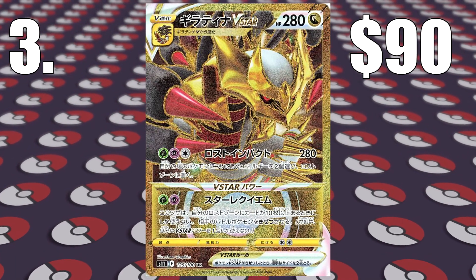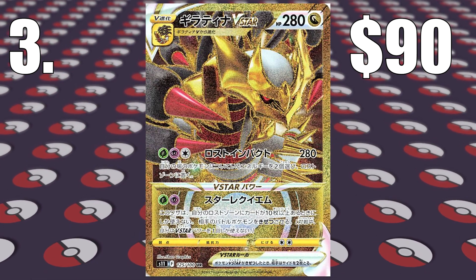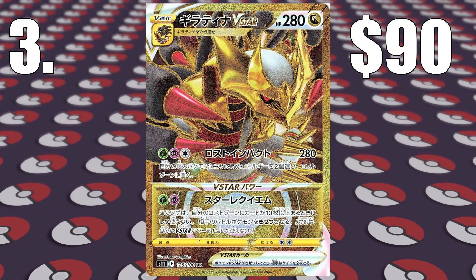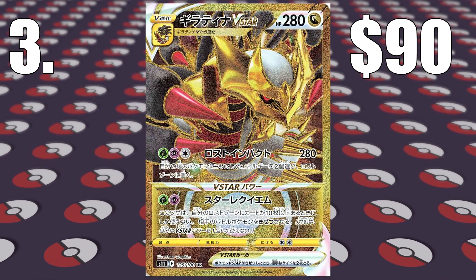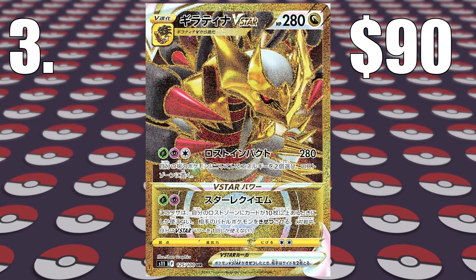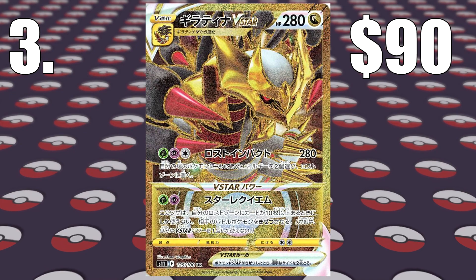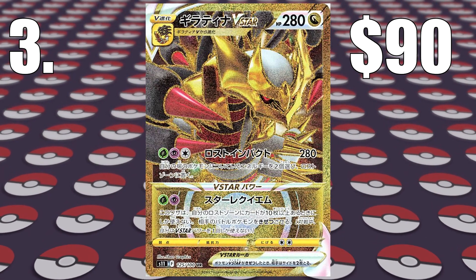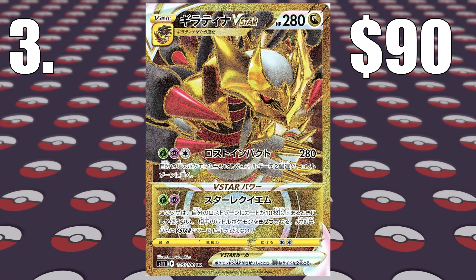Number 3 is where the prices shoot up — if you get one of these last 3 cards, you are making some crazy profit. Number 3 is the Gold Giratina V-Star. We already saw the Rainbow version selling for around $30; however, the Gold version is around $90 — a 200% increase. It's exactly the same card, the only difference is it looks nicer. These prices go up on gold cards because they're super playable and look nice in people's decks. Gold Giratina V-Star selling for $90.